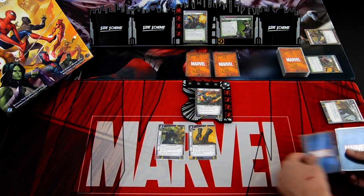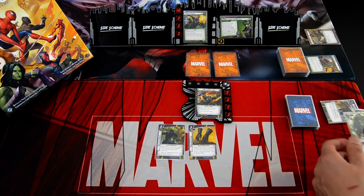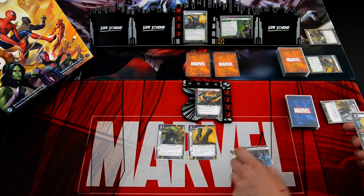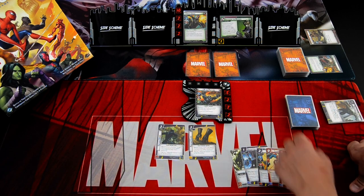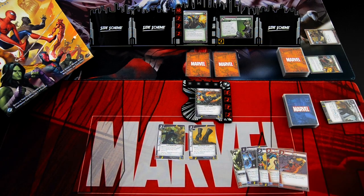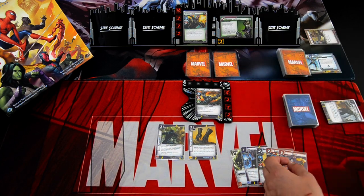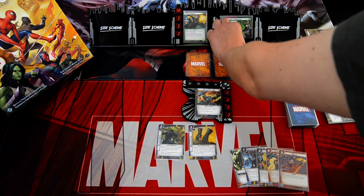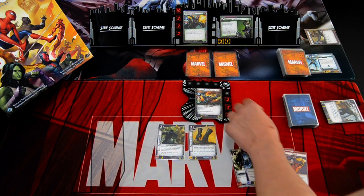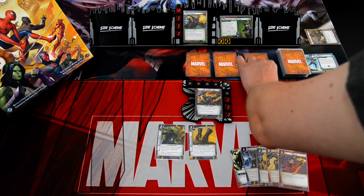We draw back up to five: Strength, Ancestral Knowledge, Shuri, Chasing Down, and Melee. We go to the villain phase — add one threat. Green Goblin attacks for two plus three, so five damage. Add one threat. We get an encounter card: first is Affairs of State — let's get it removed. Overrun, and the last one is Electro.